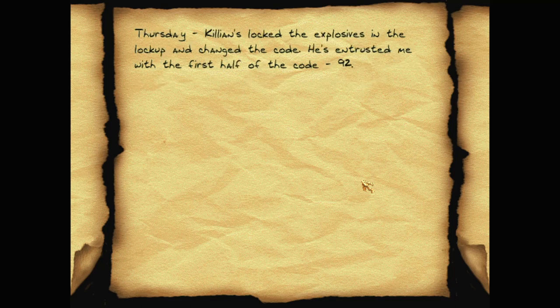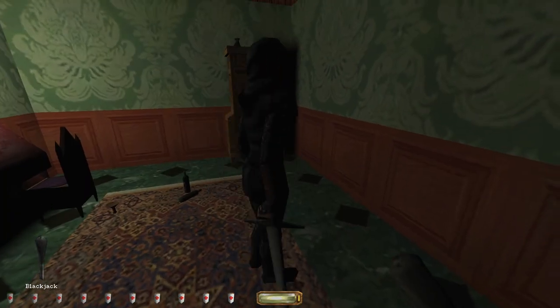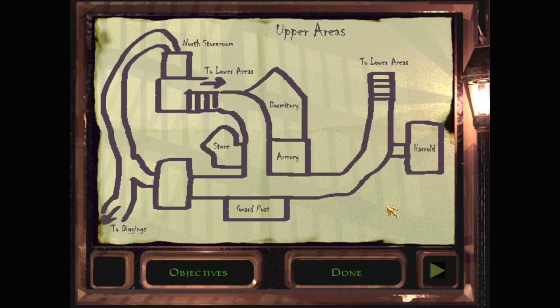Thursday: Killian's locked the explosives in the lock-up and changed the code. He entrusted me with the first half of the code: nine-two. Friday: one more day - that'll work here. So the code is nine-two something-something. Should do nine-two and then XX.